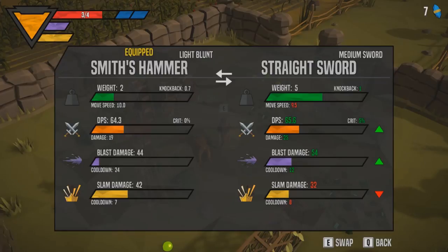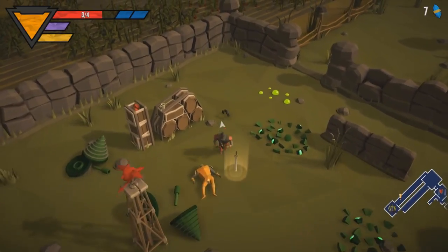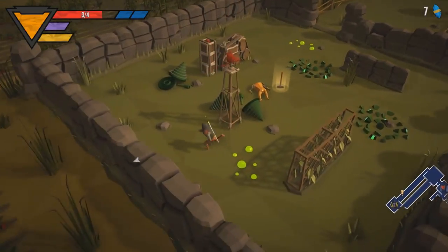What we got here? Smith's sword? Smith's hammer? Blast damage lower, slam damage higher, DPS 64.3, a little bit lower in weight, faster, move speed 10 — a light blunt. You know what, I'm just gonna keep the straight sword for that, actually.